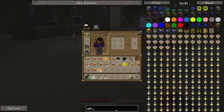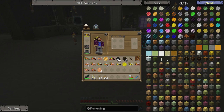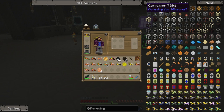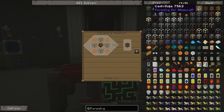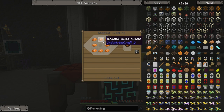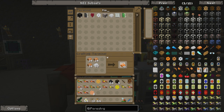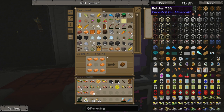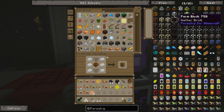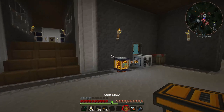We have quite a lot of seeds in our barrel - I ran around with some bone meal and filled up the system. Now we can throw those into a squeezer. Going to Forestry in NEI, we need the squeezer - and possibly the thermionic fabricator. The squeezer recipe uses a sturdy casing, which is made from bronze, copper, and tin. We craft the bronze and combine that into a sturdy casing, and then combine that with the rest of the stuff to get ourselves a squeezer.